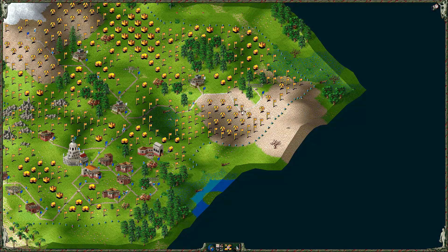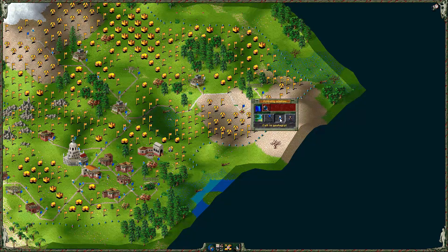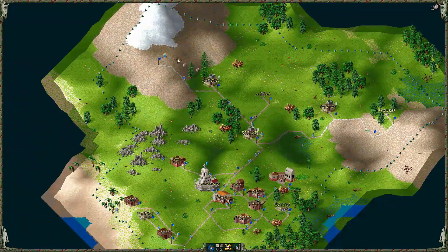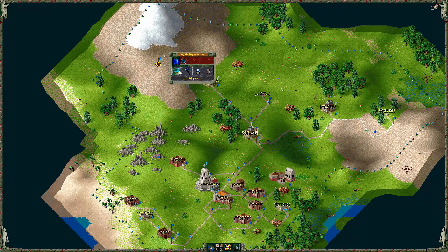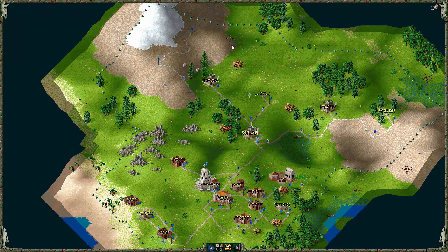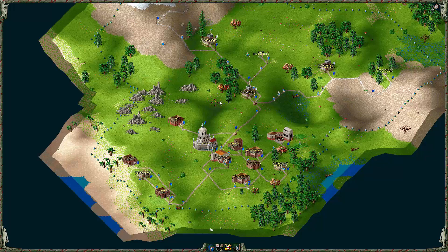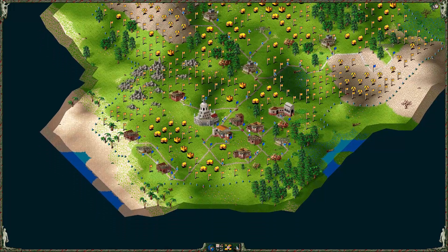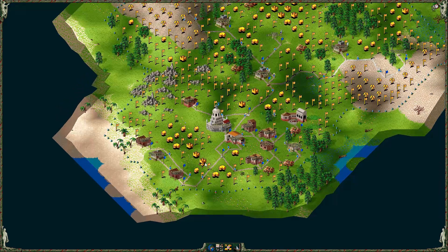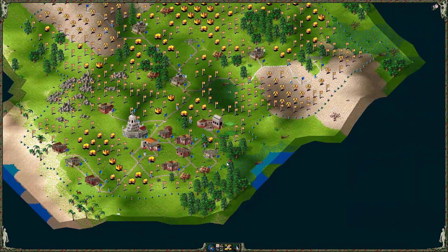Let's just expand straight away. Put a flag there and call out a geologist at the same time. Everything else is going swimmingly — woodcutter is cutting, forester is planting, sawmill is sawing. Love to see it.